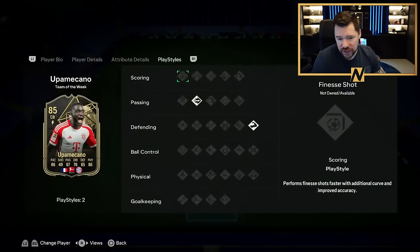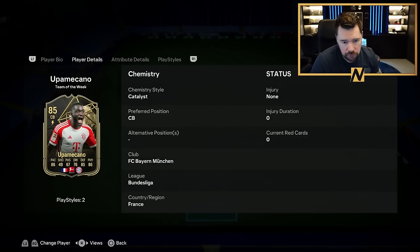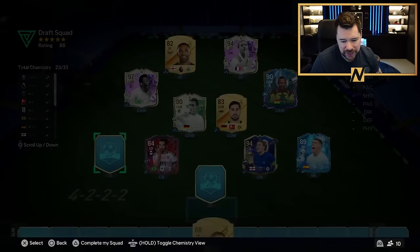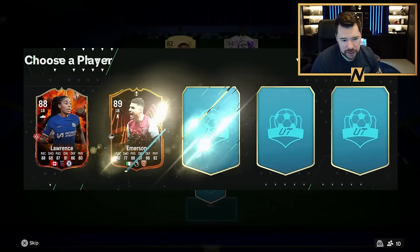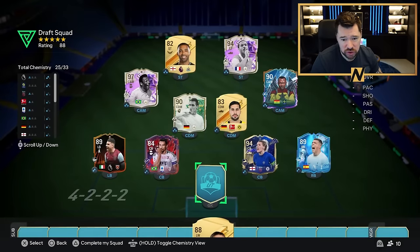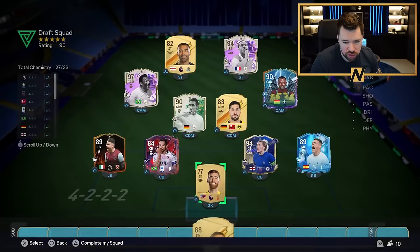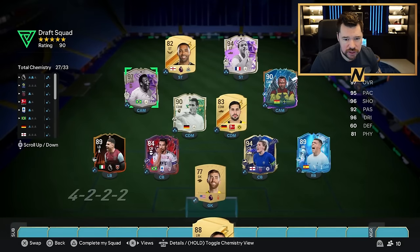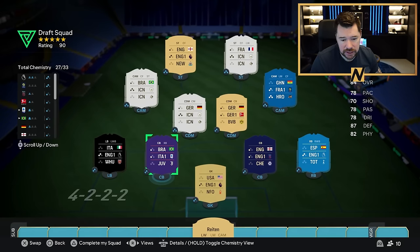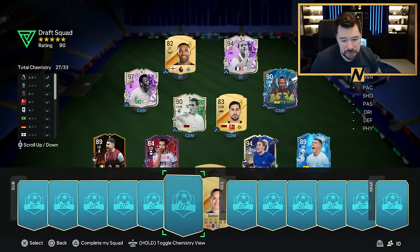I would have taken Upamecano if he had a Shadow instead of a Catalyst — doesn't quite have the play styles of Danilo though, so we'll put Danilo in at centre back. And at left back I'm happy with this Emerson — another whip pass plus, we've got two whip pass plus players at full back, which is fantastic. We've got an absolutely atrocious goalkeeper — we need to improve Callum Wilson, Emre Can, and Danilo. Otherwise this team is pretty legit.